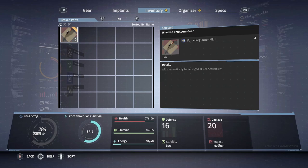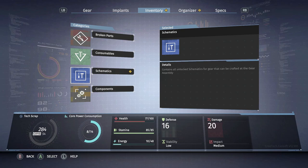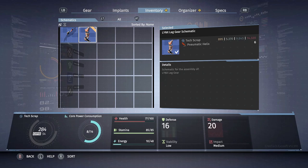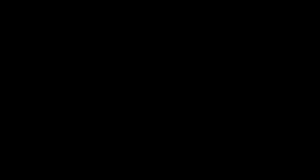On the right side you can see I get three force regulator mark ones per arm that's scrapped, once I get to the gear assembly at the med station - these will automatically break down. For schematics, the arm requires 8 force regulators. I already have one, so I need to cut off one more arm. For the leg I need 6 pneumatic helixes. We don't need to get the schematics for these because we already have them; what we need is the chest and the head to get full links armor.